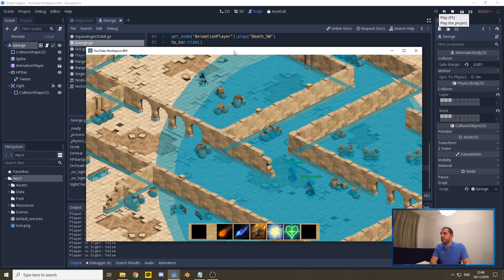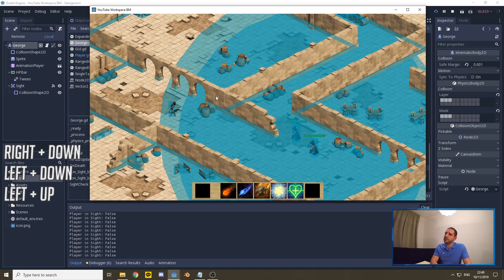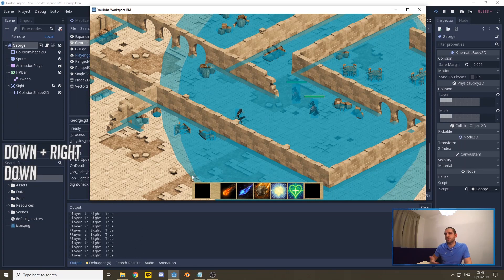Running this in the editor, it's constantly printing 'player in sight: false' because I'm standing in George's Area2D but there's a wall between us. Walking around the wall, William on the right starts to see me while George still can't due to the wall. Moving a bit further, now both skeletons are constantly returning true — both can see me. The line-of-sight system is working correctly.